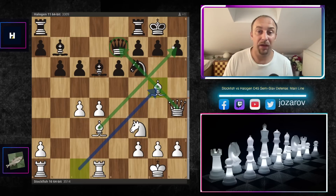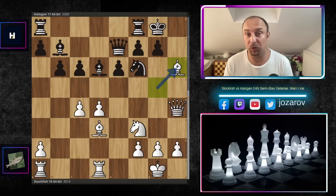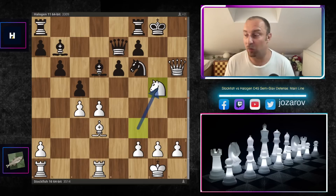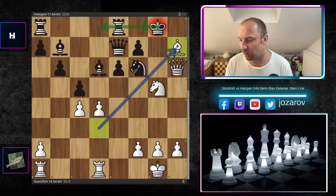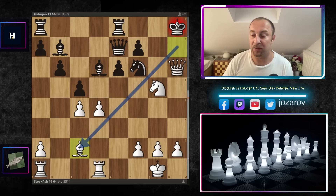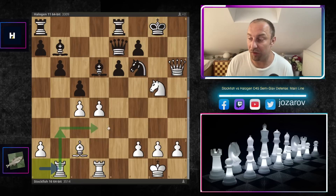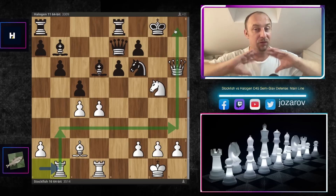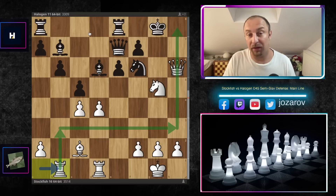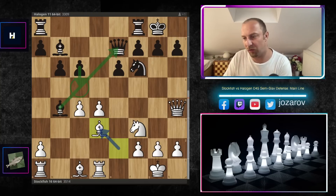There are some weaknesses around h7. Even if you try to improve your position with h6, there is a beautiful tactical possibility with bishop to h6. After g takes h6, queen to h6, you can try to get the bishop into the game, but we deliver checks, get the knight into the game, and even if you try to escape with your king, the bishop comes in. The winning idea is to place the bishop on c2, the king drops back, then rook to b1, rook to b3, rook to h3 - when Stockfish plays that rook lift the game is over. The attack is simply too strong.